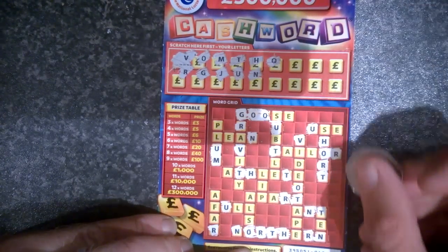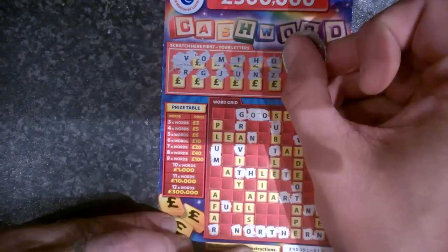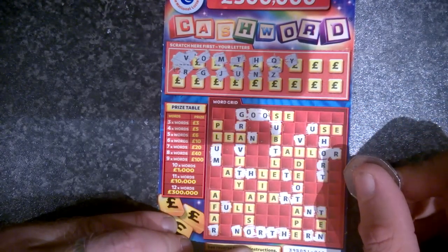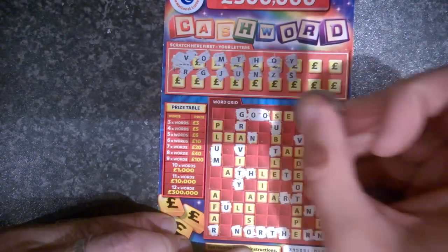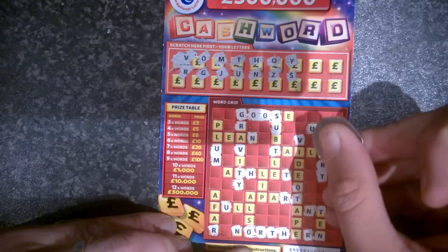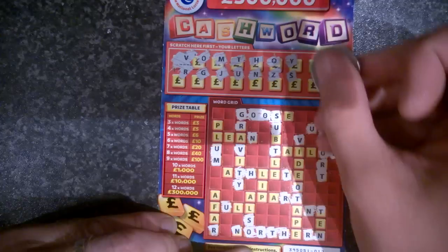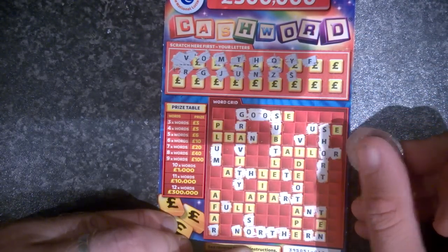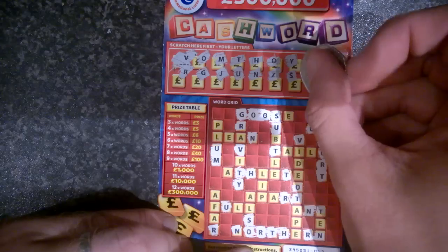Q — forget it. Z — no. Y — one Y. S — one S, two S's for the word SHORT. Three S's. Okay, F — I thought that was an E for a second, thought it was going to give us a win, but hey — no F's.